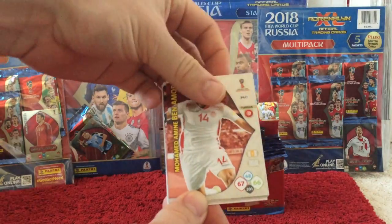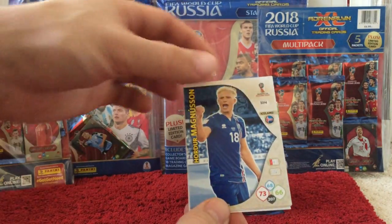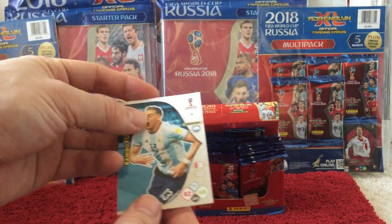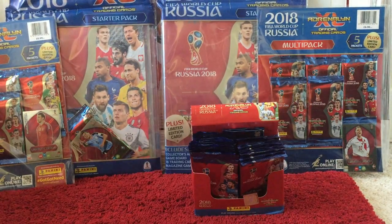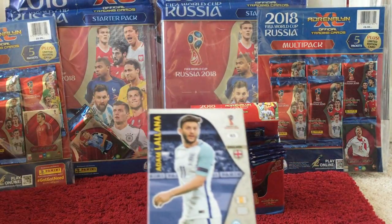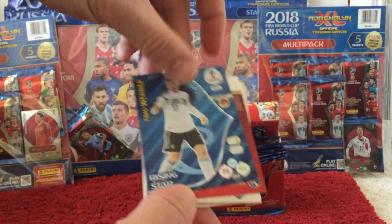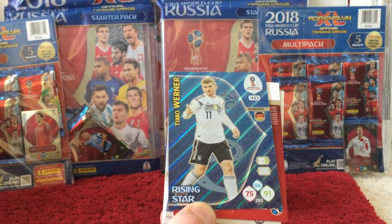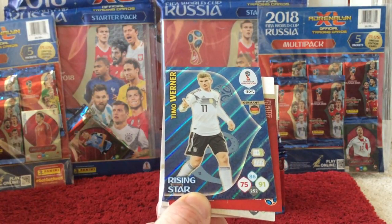Gdelge, Ben Amor, Sakai, Magnuson, Funes Mori, and Quadrado. Then we have Lallana, and the insert card we have is 425, Timo Werner for Germany, Rising Star — another 400-plus number.